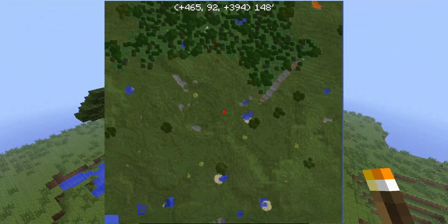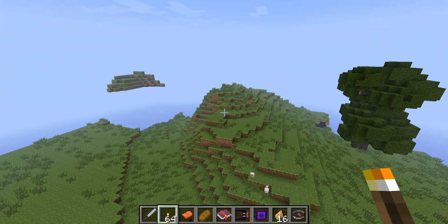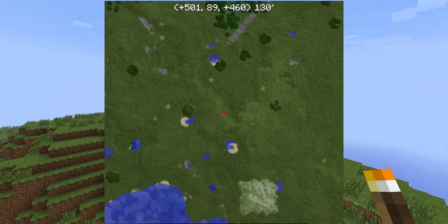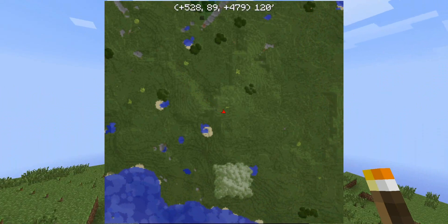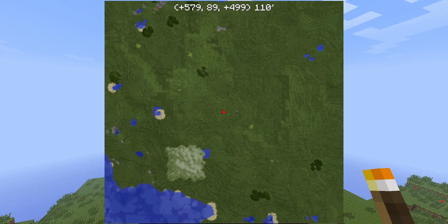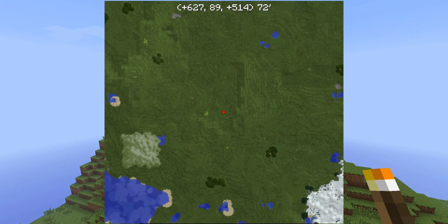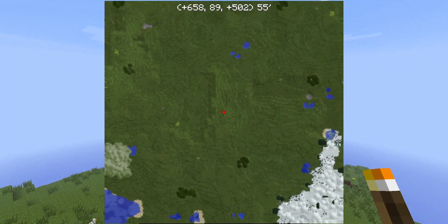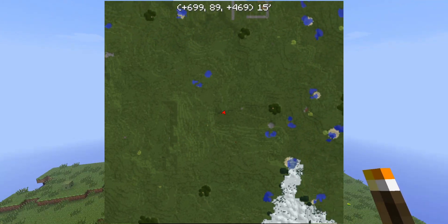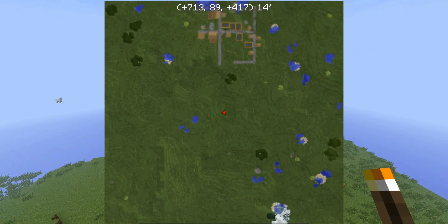With Large Biomes, we get the plains biome, which increases the chance of a village spawning because villages like to spawn in these areas. That's why this seed is going to be so freaking awesome. If we fly east, there it is — another village. Two villages pretty close to each other.